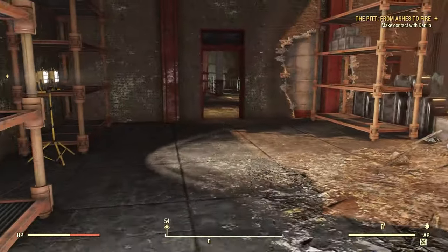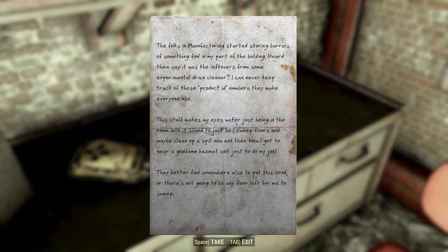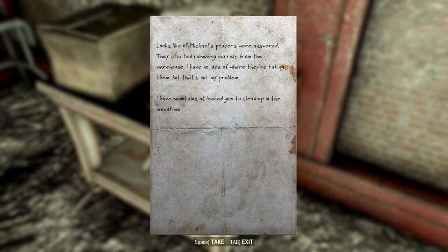Another hazmat suit. Let's head into this part of the structure where we have the first of the janitor notes: 'The folks in manufacturing started storing barrels of something foul in my part of the building. Heard them say it was leftovers from some experimental drain cleaner. I can never keep track of these product ID numbers. This stuff makes my eyes water just being in the room with it. Used to just be I sweep floors and maybe clean up a spill now and then, and now I've got to wear a hazmat suit just to do my job. They better find somewhere else to put this crud or there's not going to be any floor left for me to sweep.'